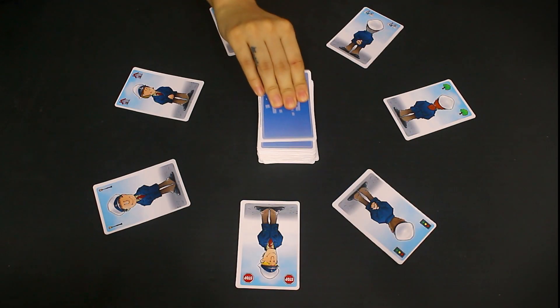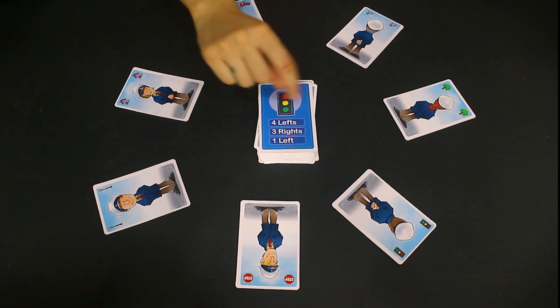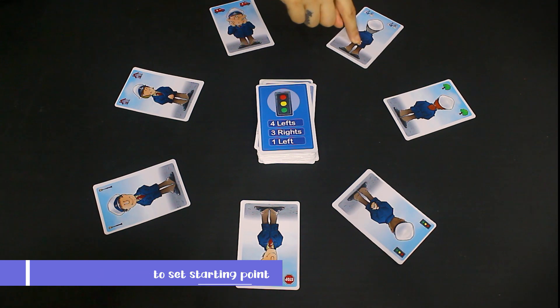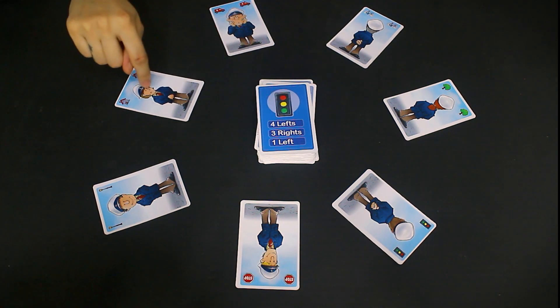Now we are ready for the game. If you want to determine the first player, you will flip a direction card. Here, a drawing is made. One officer card will have the same drawing — that card will be our starting point. Then all the children will follow the direction card, without using your hands.